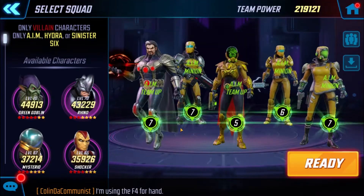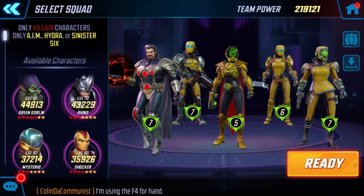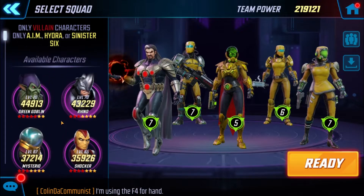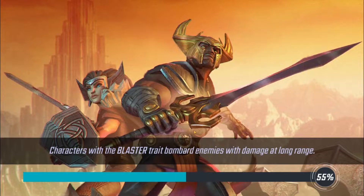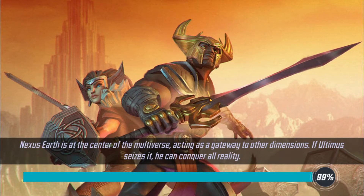One thing I assumed is that this campaign is actually very unfriendly with Sinister Six characters. The reason why is because Sinister Six have an ability that does really well against hero characters — specifically hero city characters — and none of the enemies in this campaign were the hero type. The first team is a whole bunch of Hand people, then the second team was Kree people, and the third team again was Kree people.